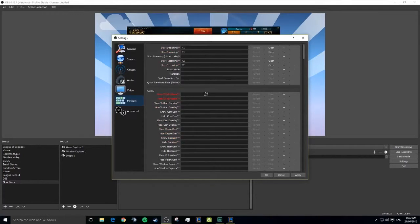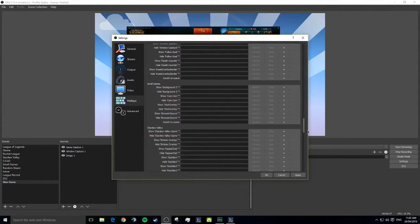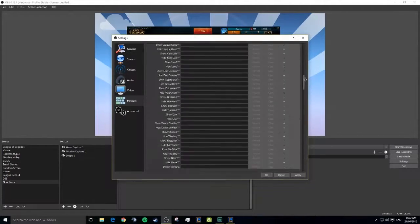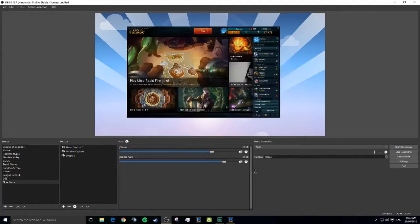For Hotkeys, I don't really have any set — I have a few different ones but I usually just start my recording and leave it. For Advanced settings, I wouldn't touch anything in there — you don't really need any of it. That's about it. Thanks guys, thanks for joining this tutorial. I hope I could help you out — ask any questions about any of this, and thanks for watching. Bye!